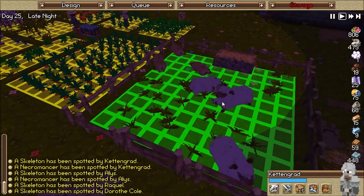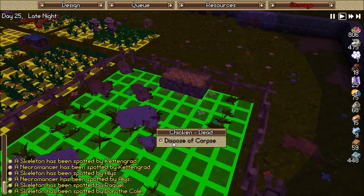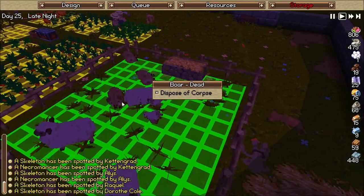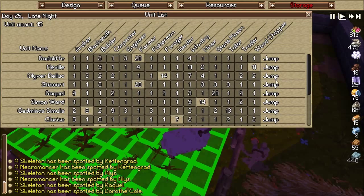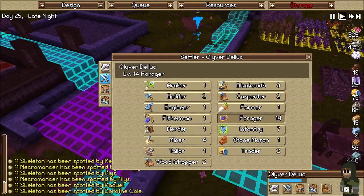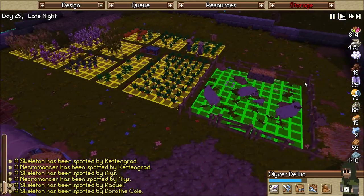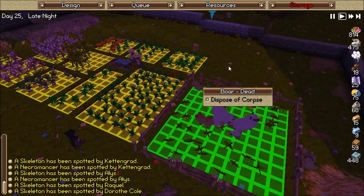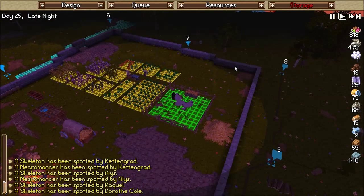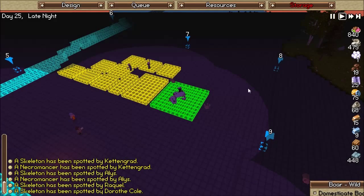All right, so one thing we really have to get on — I did get a couple of animals. We got two sheep and one boar. We are going to do the page-down trick because we need some chickens. What I want is to domesticate them.